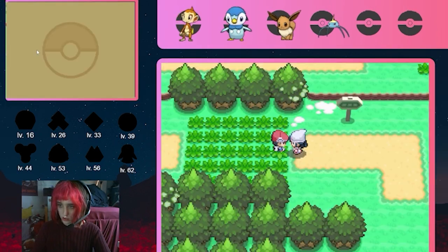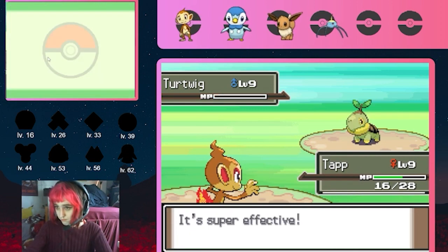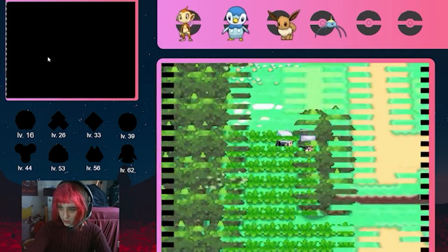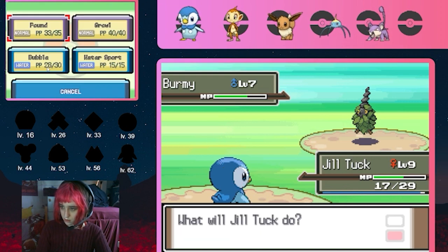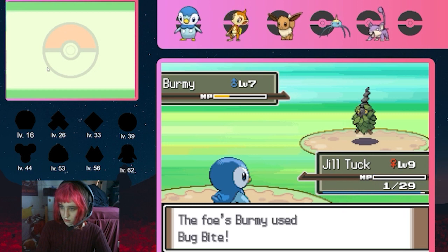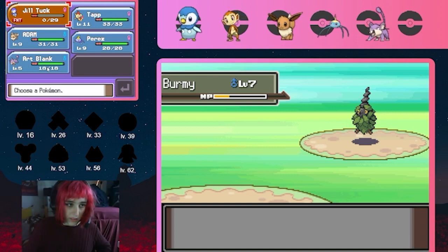Instead of giving us a catching tutorial on Route 202, our second rival Lucas challenges us to a battle. We take care of his Turtwig easily. Then on Route 202, I get a Rattata who I name Art Blank. And then already, tragedy strikes. Beaming with confidence and playing carelessly, Jill Tuck falls to a critical hit from a Burmy of all things. A Burmy.